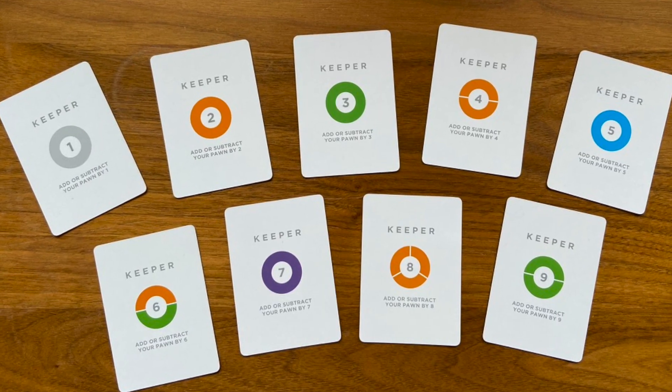The other key — and I can't overemphasize this point — is that the keeper cards are critical, critical to this game. So if you are trying to get out, trying to get both your pawns out, the first one is easier to get out because you have more choices. The second one will be harder. And most of the time, having a keeper card — which is one of the add or subtract 1, 2, 3 up to 9 to your pawn — that changes your odds dramatically of being able to roll out when you're in your 90s.